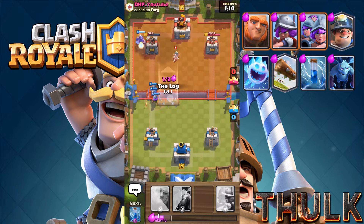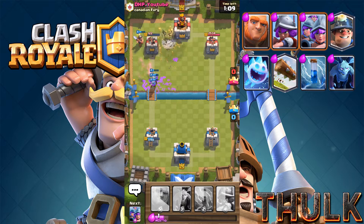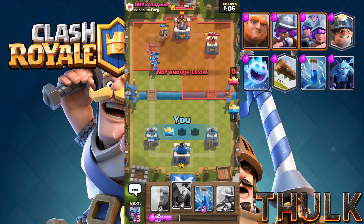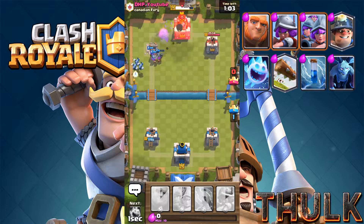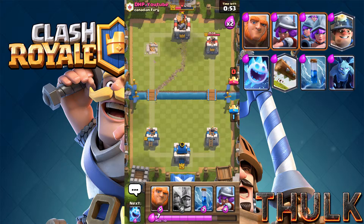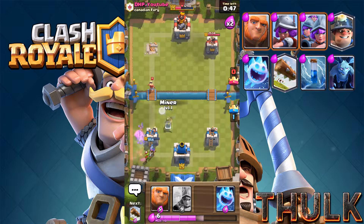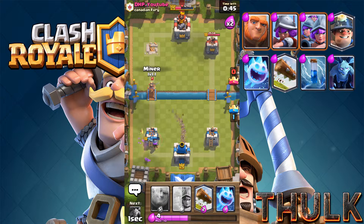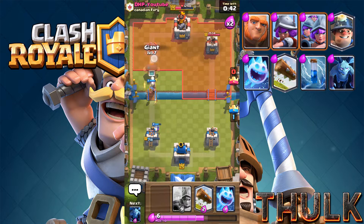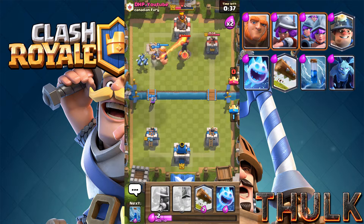Let's throw the miner in the back here just to tank it and lock the princess down. Luckily for us, we were able to get his skeletons. Our Musketeers are on the King Tower now, and we threw some minions in the back to do more damage. He's going to try his miner-goblin attack, but I'm able to stop him. Let's push it — let's kill him, let's go for the three-crown here.